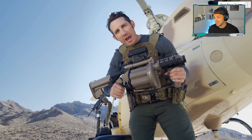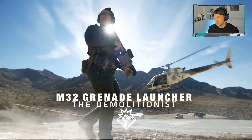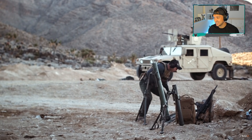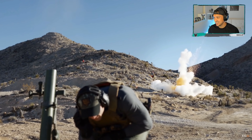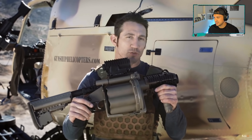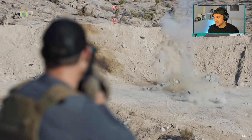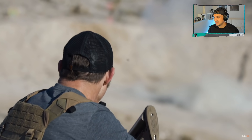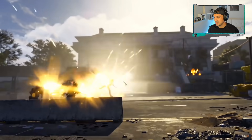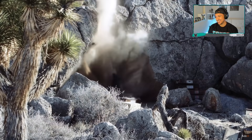This is the M32A1 grenade launcher. That's sick. A favorite for special operation units all around the world. You can't always bring artillery or a mortar system onto the battlefield, but you can always bring the M32A1. It can fire six high-explosive rounds in less than three seconds. There are few problems that six 40-millimeter grenades can't solve. These are used for bunker busting and taking out a large group of enemy combatants, even if they're behind cover — or destroying the cover entirely.